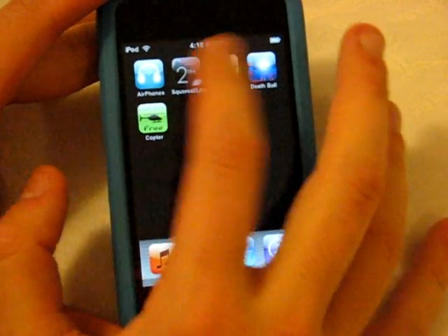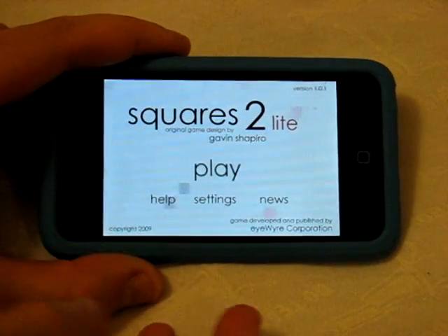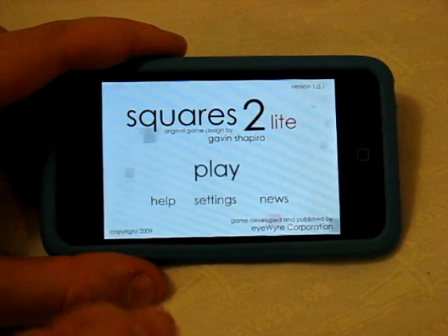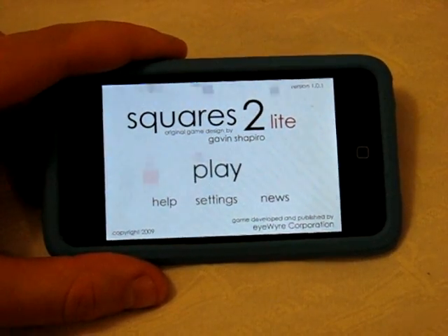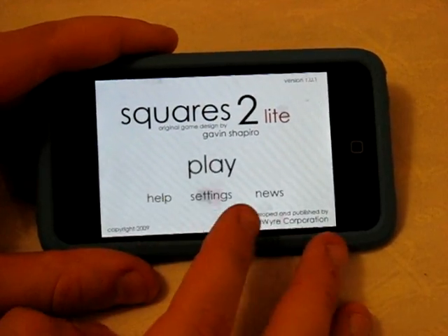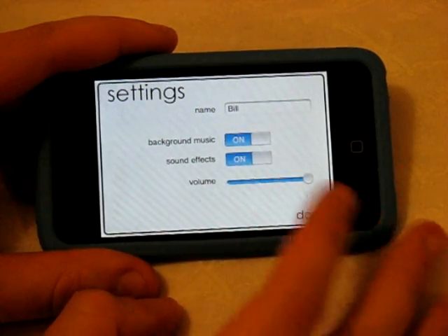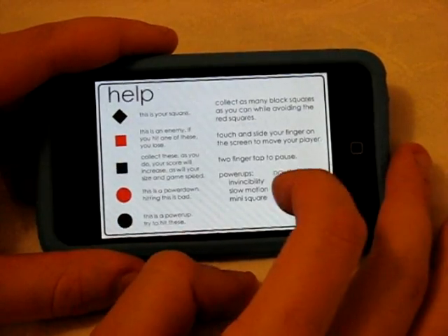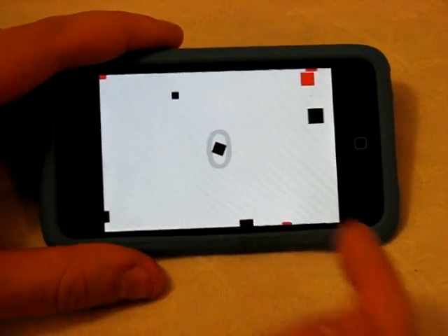I will be reviewing Air Phones later in the future, but anyway let's start with Squares to Light. This is a very famous, very popular computer game. They have tweaked it a little bit for the Squares to Light version on iPod and iPhone. From the start menu we have Play, Help, Settings, and News. In settings you can set your name, background music, sound effects, and volume. Help basically just explains all the different shapes you're going to be seeing and what they do.